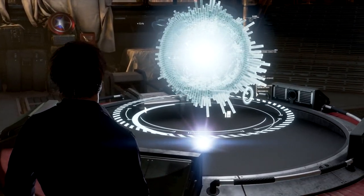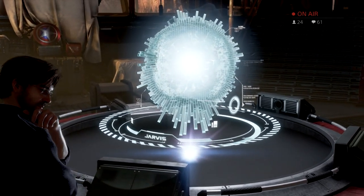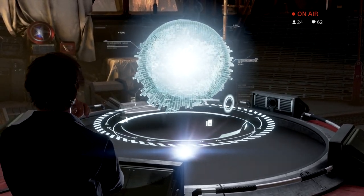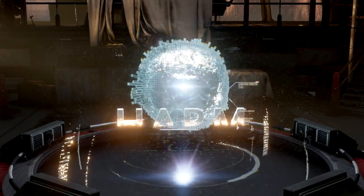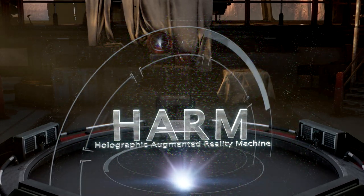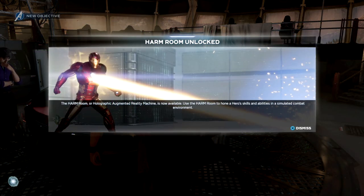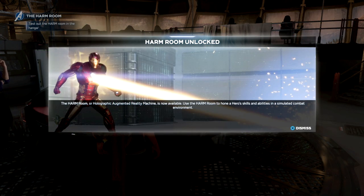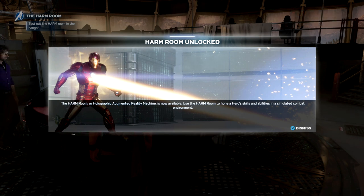To unlock the harm challenges, you just need to complete a few story missions. The game will immediately direct you to all of these missions — there's nothing too special or out of the way you need to do. Eventually you'll get into the first story mission you can play with online players. Once you beat this mission, it'll take you back to the ship and show you the harm challenges — the holographic augmented reality machine. I'll take you through the ship and show you exactly where you need to go to unlock this.